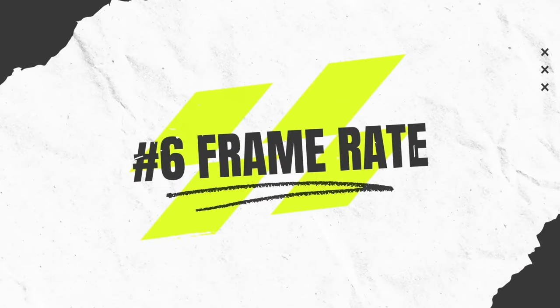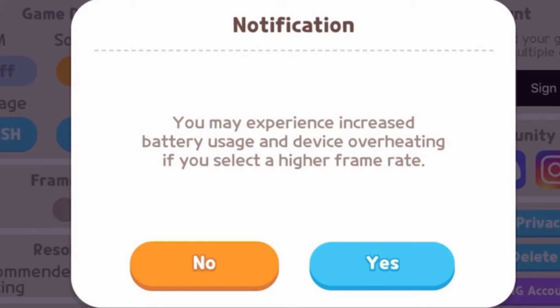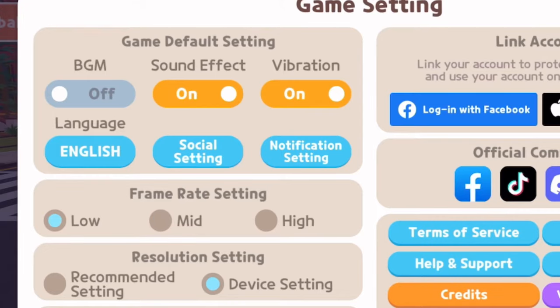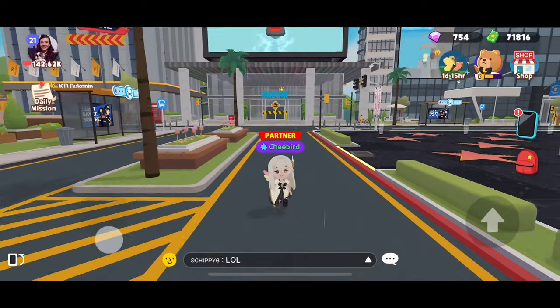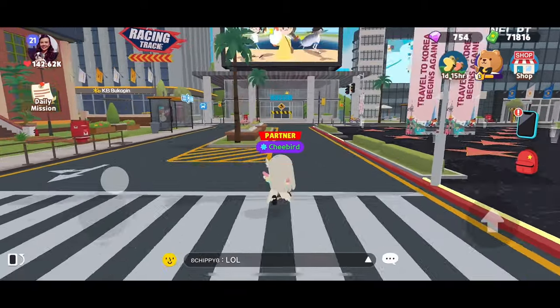6. Frame Rate. In your phone settings, you can set the frame rate of your game. A higher frame rate can make your phone hot, so if your phone is getting hot always, try using the low frame rate setting. A higher frame rate may appear to have smoother movements than a lower frame rate, but low frame rate may already do.